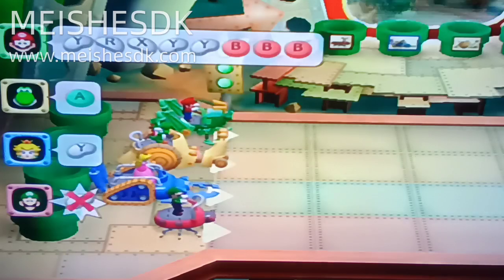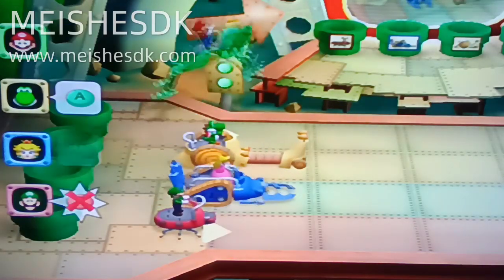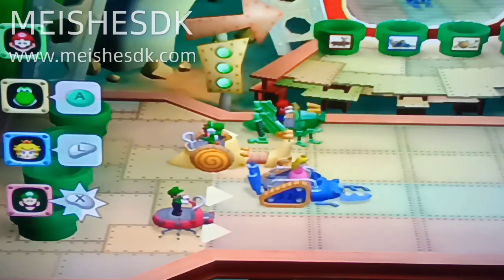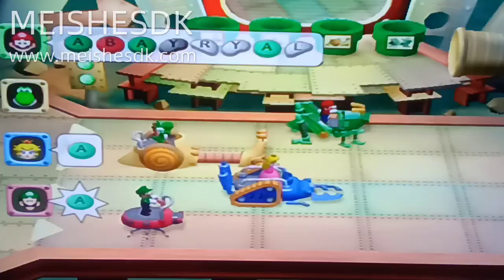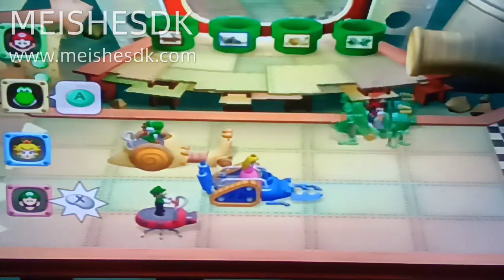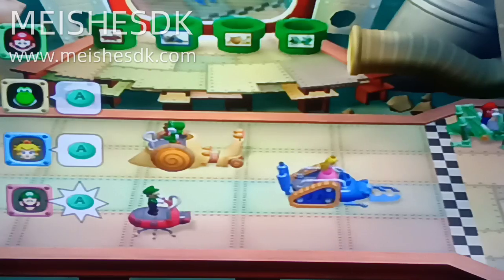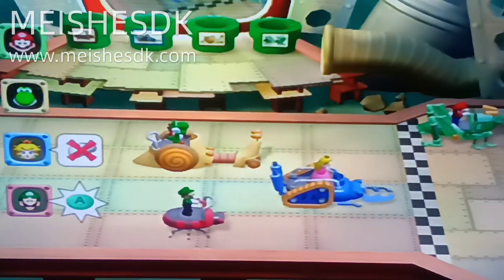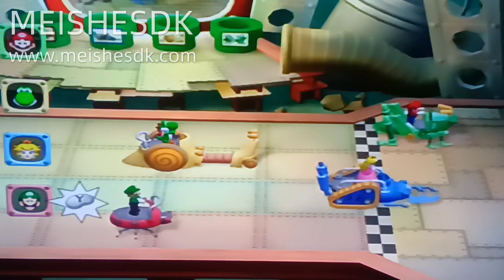Here is where the minigame becomes interesting, because depending on which bug you chose depends on the moveset you got. If you chose the ladybug, you gotta mash one button ten times. If you chose the cockroach, you have to press four buttons in a sequence. If you chose the snail, you have to press two buttons in a sequence. And if you chose the grasshopper, like me, you have to press eight buttons in a sequence. My favorite to use — no bias of course — is the grasshopper, because it has a high risk and high reward, and that's what you want from this.